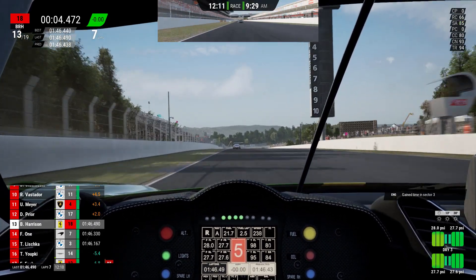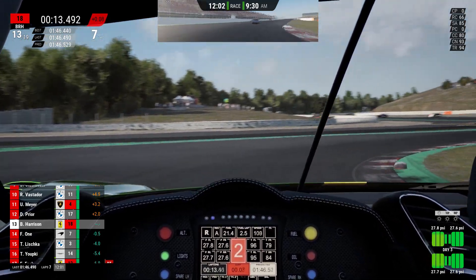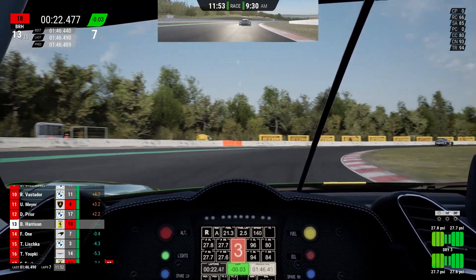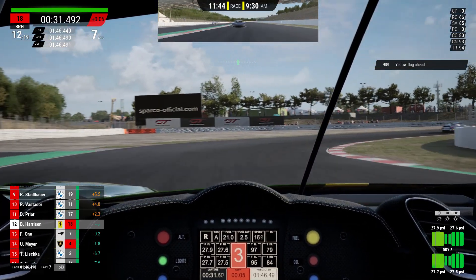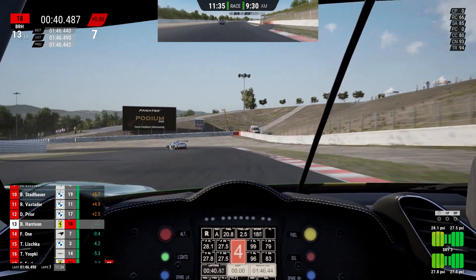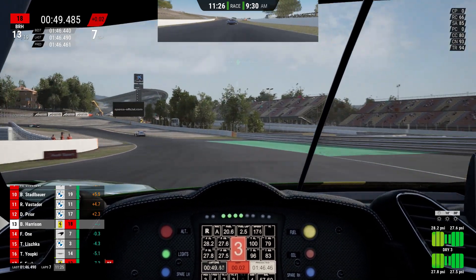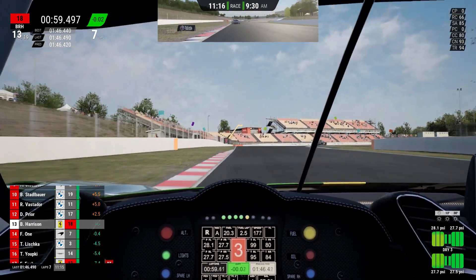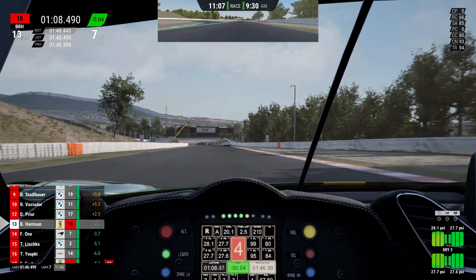A good number of laps later we've got our pace down into the 1:46s - 1:46.5 was our last lap time. Unfortunately Prior in clearer air is streaking away with a two-second gap up ahead, while One has managed to get onto our rear wing, less than half a second behind. We're running 13th with just over 10 minutes left. Then a car goes off to the left-hand side - it looks like an incident or perhaps ran out of fuel - and that's another free position, bumping us up into 12th.